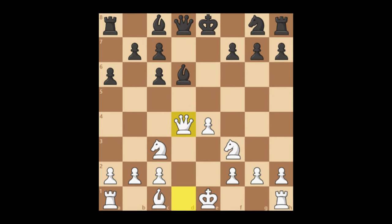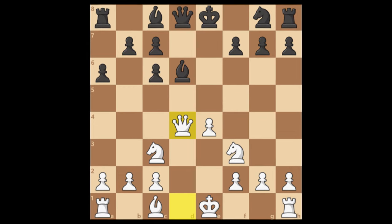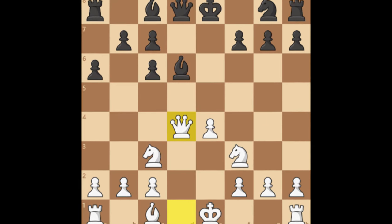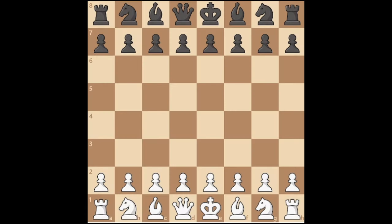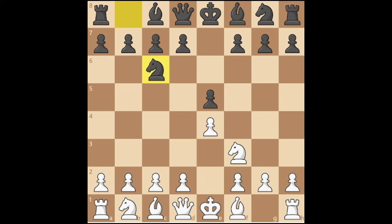The Ruy Lopez, also known as the Spanish opening, is an aggressive opening that white can play against whatever black responds with. I am just going to show one of the many possibilities in a chess game — not all games come out the same way. To start, we will play E4. Black will most probably respond with E5. Knight F3 and Knight C6. After the knight development, we will play Bishop to B5, the Ruy Lopez.